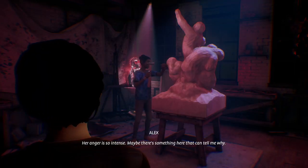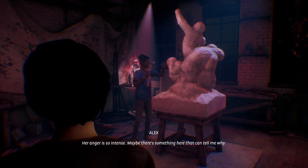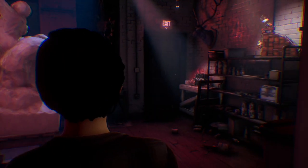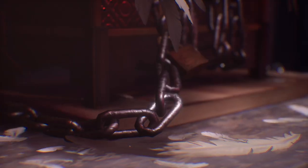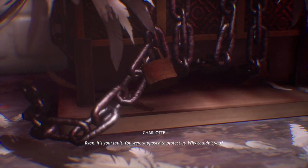Her anger is so intense. Maybe there's something here that can tell me why. Intense anger - at this point it's not even anger, it's hatred. She hates herself. Ryan - it's your fault. You were supposed to protect us. Why couldn't you? So it's telling me Ryan is at fault.